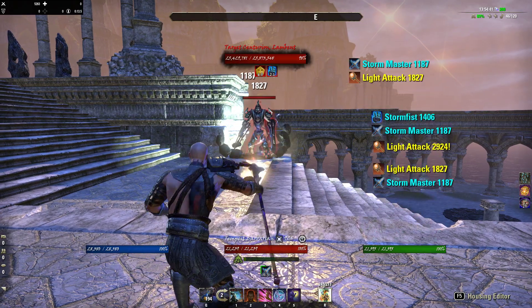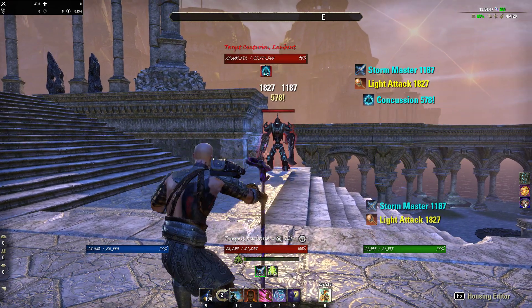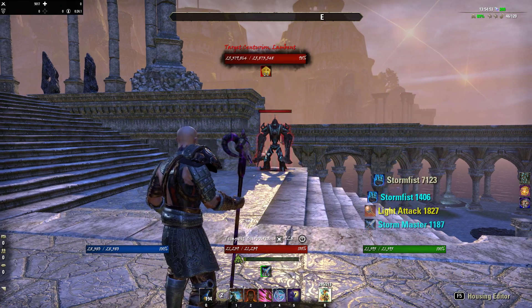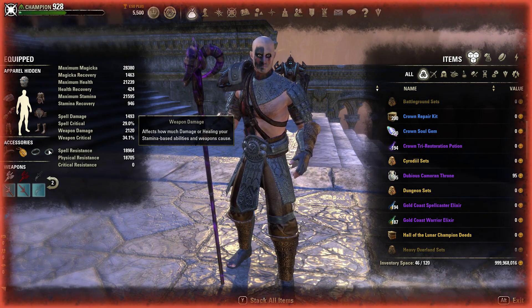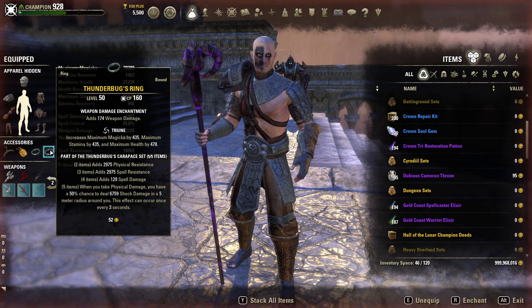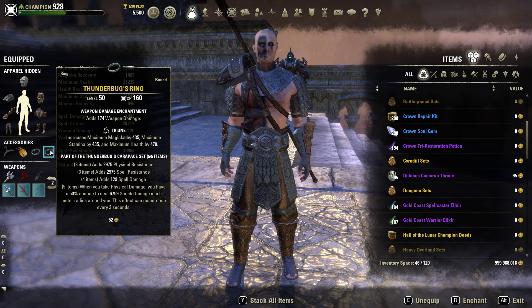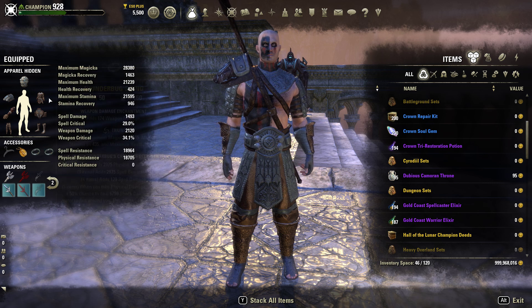Storm Masters gives you extra damage, and even as a healer you can do a heavy attack with a two-handed weapon — if you crit, every light attack you throw afterwards will do extra shock damage. It also gives you a greater chance of applying Concussed. The next set we're using is Thunderbugs. Two-piece adds physical resistance, three-piece spell resistance, four-piece spell damage, and the five-piece: when you take physical damage, you have a 50% chance to deal 6,759 shock damage in a five-meter radius around you, once every three seconds. It's non-stop — if you're taking damage, this thing just keeps firing.